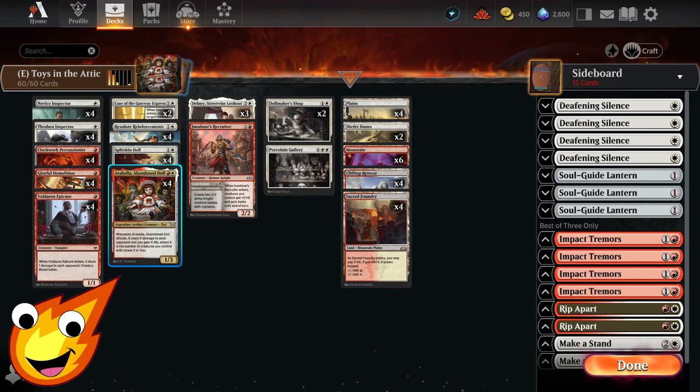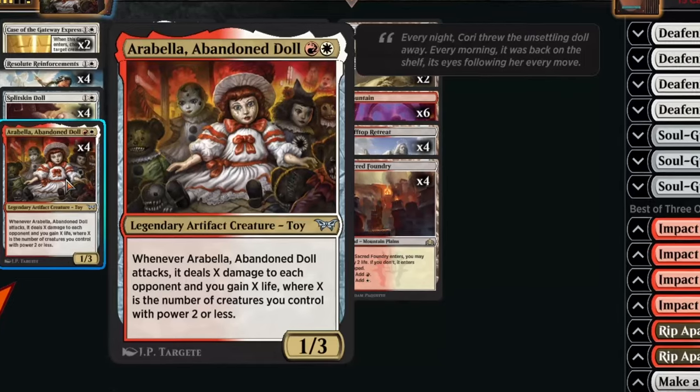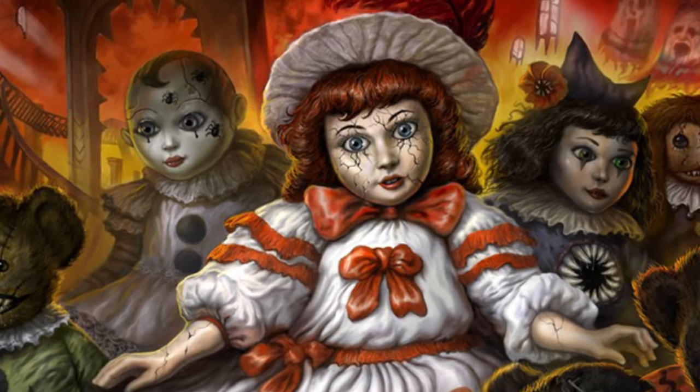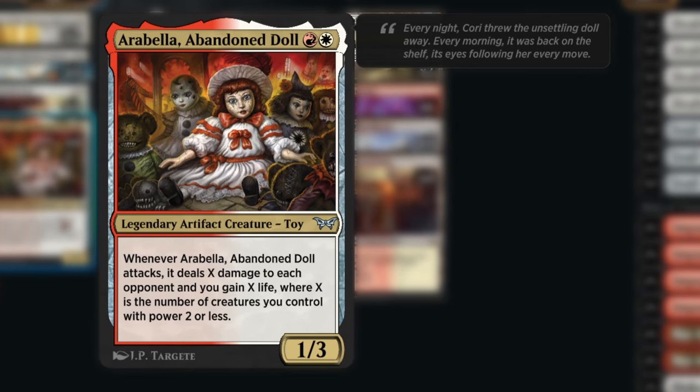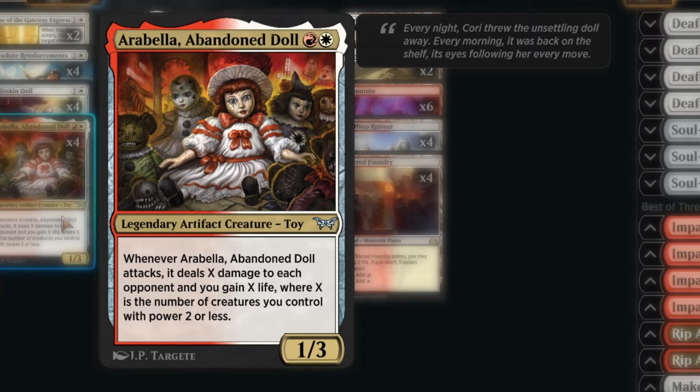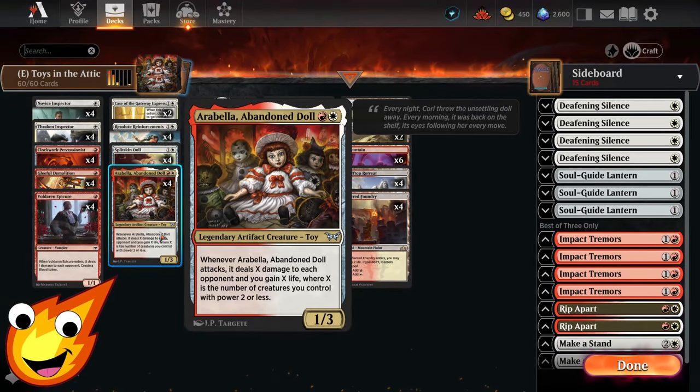The real star of the show in the 2-drop slot is Arabella, Abandoned Doll. Can we talk about how creepy that art is for just a moment? It's just very unnerving. Arabella is a 2-mana legendary creature, a 1-3 that reads: whenever the Abandoned Doll attacks, it deals X damage to each opponent and you gain X life, where X is the number of creatures you control with power 2 or less. This is actually incredibly powerful and quite scary. If you manage to go super-wide, you should be able to either burn out your opponent or go wide to beat them down — either way, it's going to be frightening for your opponent.